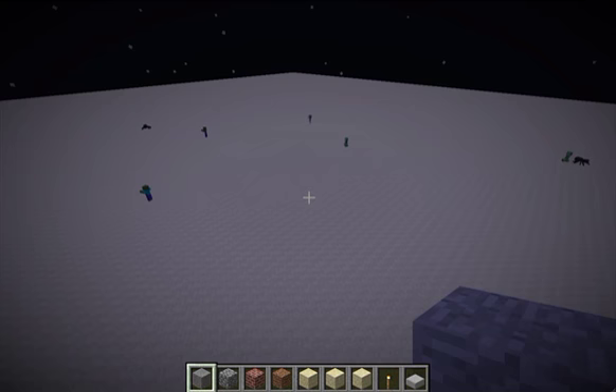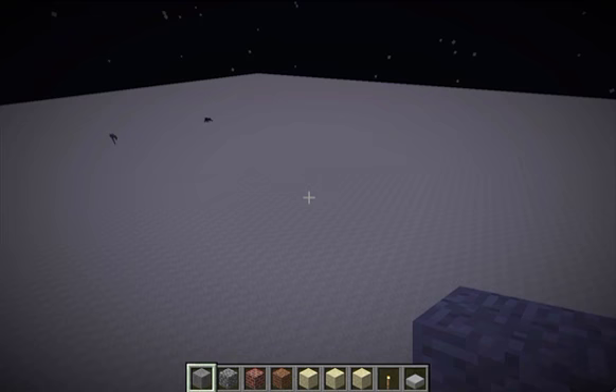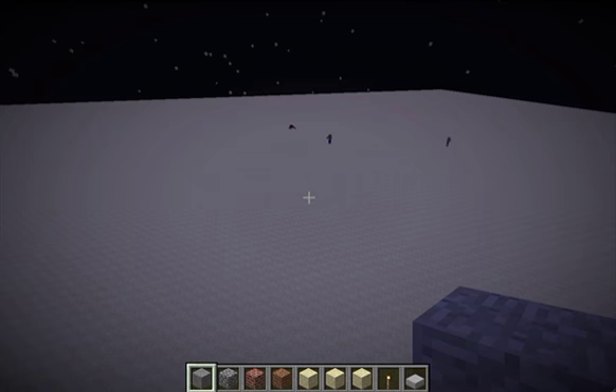Here is the greatly simplified and woefully incomplete explanation of mob spawning. There is a box centered on the player that is 240 blocks long on each side and extends the entire 256 block height of the world. Inside that box is where mobs can randomly spawn. They need to spawn on solid ground — they can't spawn in the air. And there is a limit to how many mobs can be spawned at once; in single player it's approximately 80 mobs. Once they reach that limit, no more mobs can spawn.